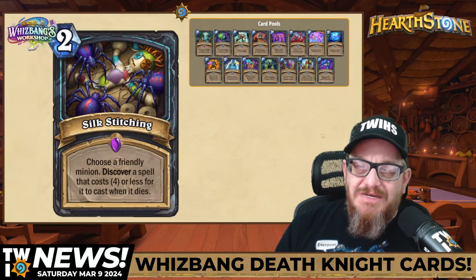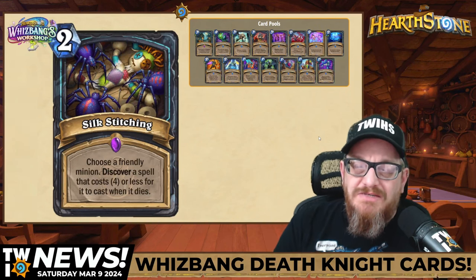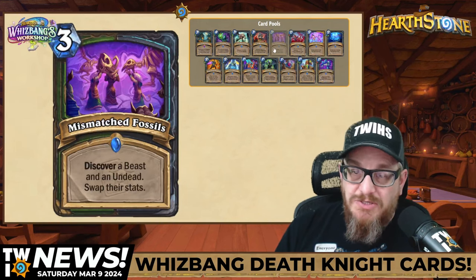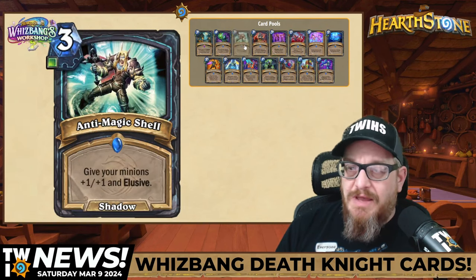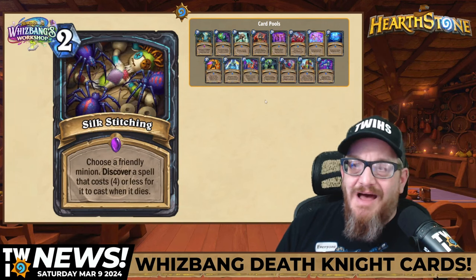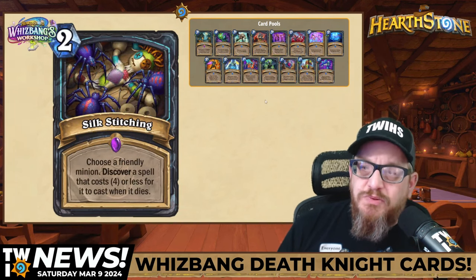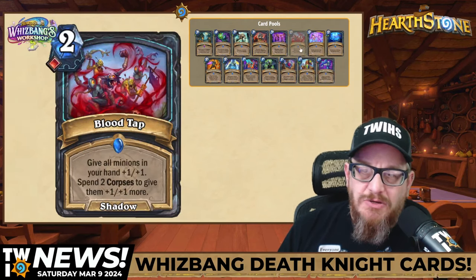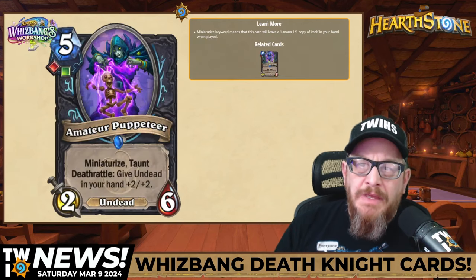Next up, two mana Silk Stitching. Choose a friendly minion — discover a spell that costs four or less for it to cast when it dies. There are some good ones here: Mismatch Fossils, Crop Rotation, Anti-Magic Shell, Frozen Over. There's a lot of cool opportunities here. This one's pretty cool, I think it's strong as well. Obviously there's a little bit of RNG involved, but RNG is good in Hearthstone.